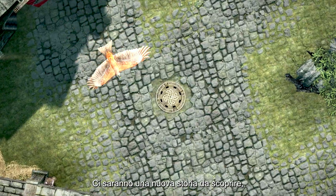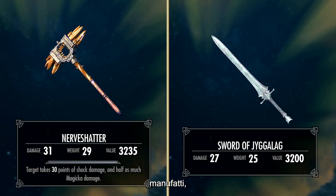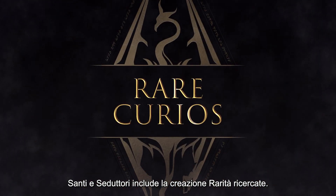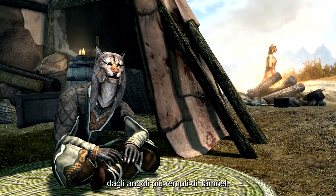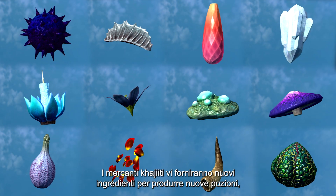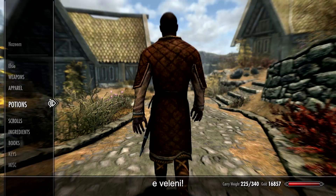You'll get a whole new storyline to uncover, new armor sets and weapons, artifacts, enemies, and more. Saints and Seducers also includes the Rare Curios creation — Khajiit caravans will be delivering rare imports from the far reaches of Tamriel. These Khajiit merchants will supply new ingredients for you to produce new potions, arrows, and poisons.